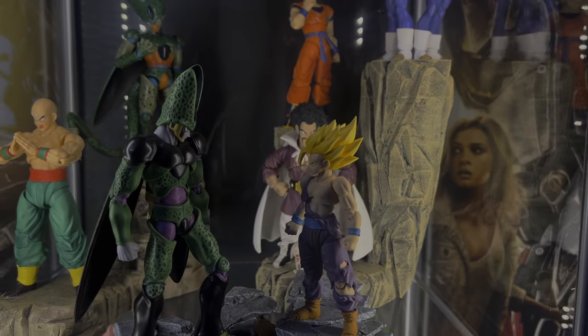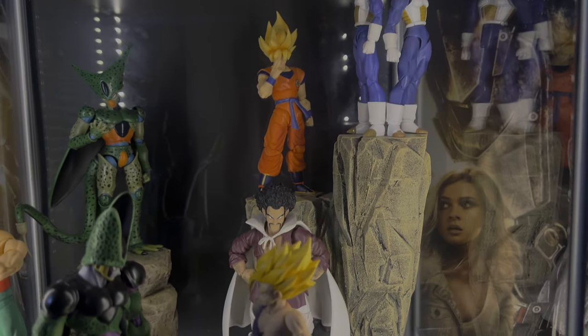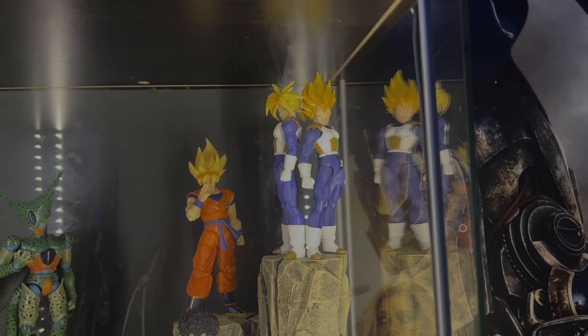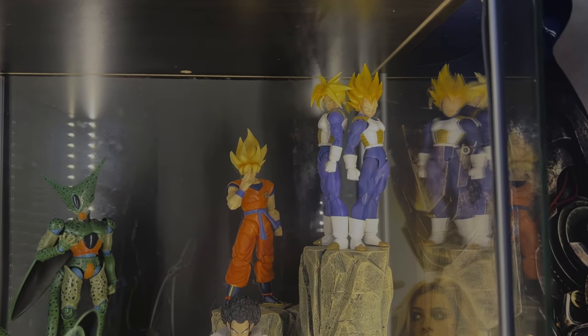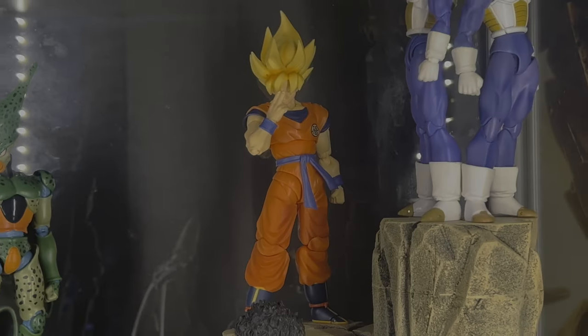Over here we have Mr. Satan at the back with the dog. I know chronologically it doesn't make sense that the dog is there, but to avoid losing it I just left it with Mr. Satan. On the top we have Vegeta and Trunks. Vegeta is a very outdated figure — Tamashii Nations just released a newer version with a 3.0 face print on the 2.0 body, just like Trunks. Might pick them up in the future.